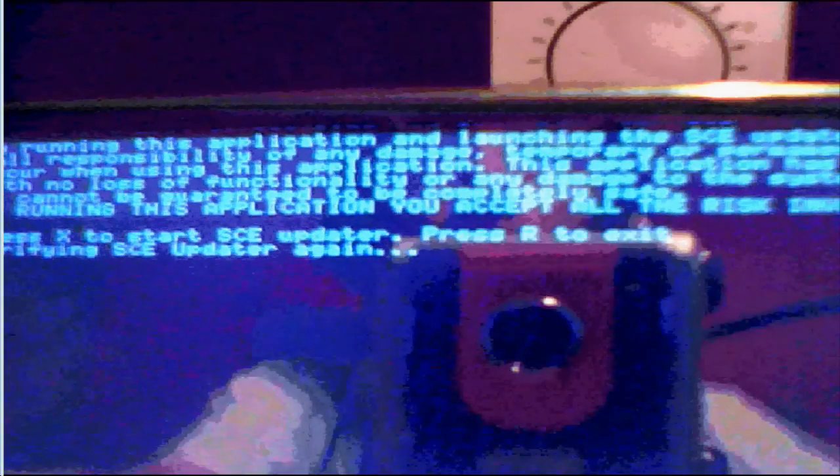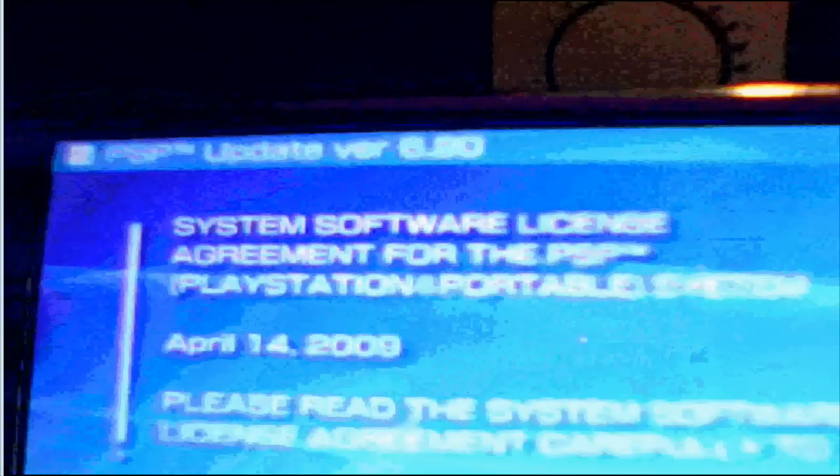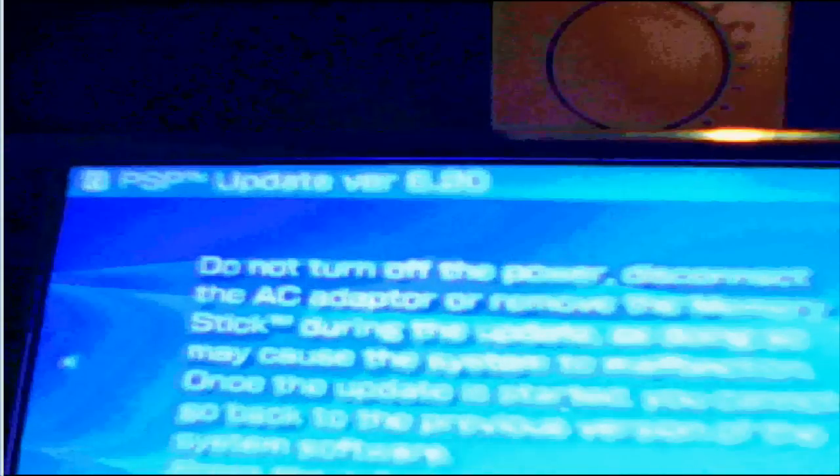Now I pressed it. It's verifying the update folder and the SE plugins. Now it's looking for the 6.20 update folder and it should pop out any second. It's loading 6.20 — yes, there it is! 6.20 downgrader done. Press X to restart. License agreement — I accept. Then press X to install. Now it will install.